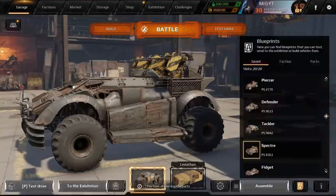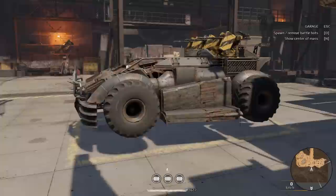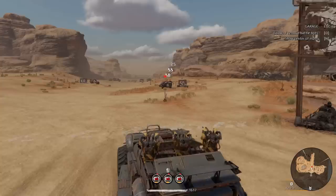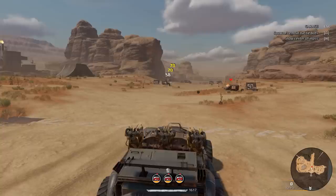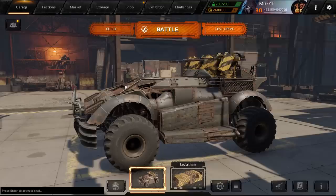Next up is the Spectre 2 — pretty much a straight upgrade from the Vector. You'll notice a direct hit increases the weapon's damage by 5%, making it one of the few machine guns with a straight damage perk. I never ran it a lot personally, and you don't see tons of Spectre builds out there — most people are running other stuff at that tier. That said, it's fine at 100 meters, does solid DPS, and there's nothing wrong with the Spectre at all.